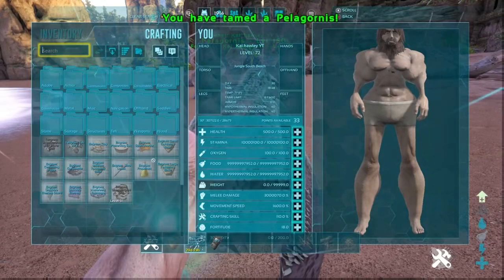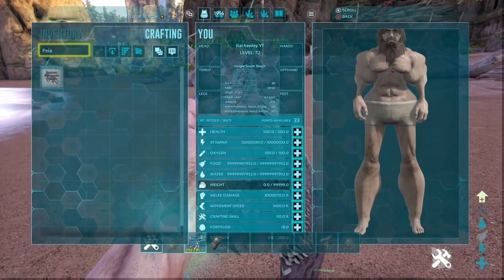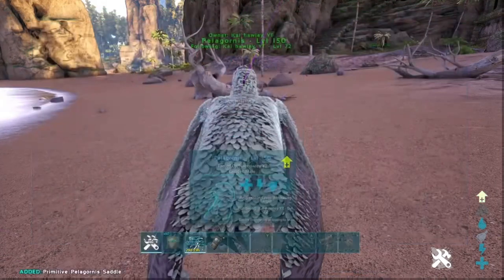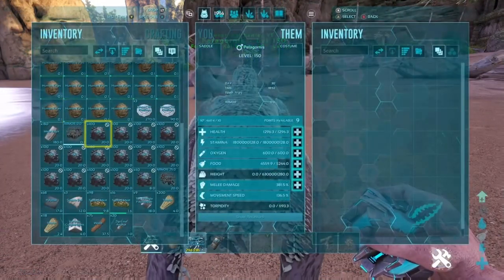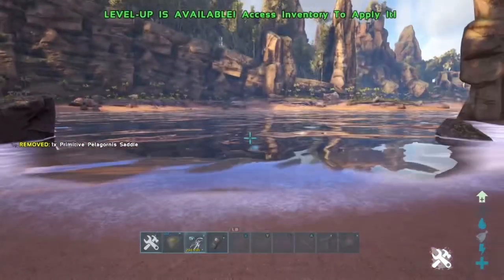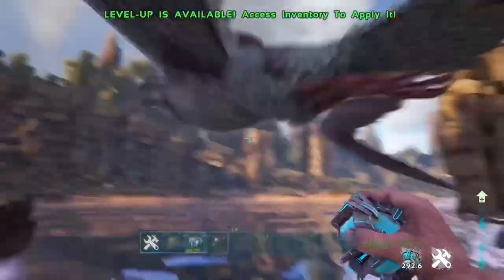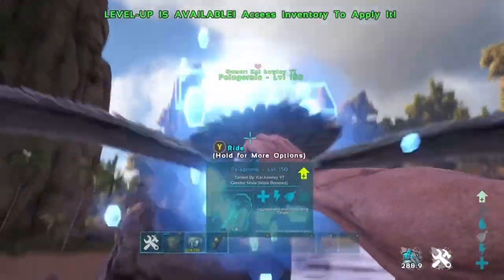For this method you're going to need a Pelagonist with a saddle on and a cryopod. You'll also need a crossbow, ziplines, and narcotics. If you want to do the unofficial method instead, you'll need a cliff platform and a sleeping bag rather than the crossbow and ziplines.